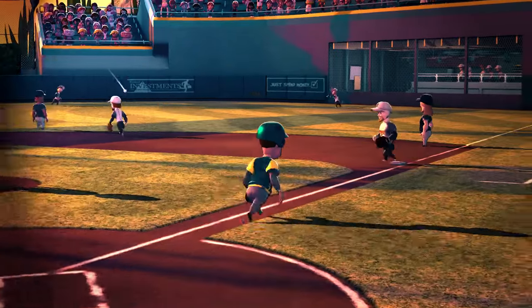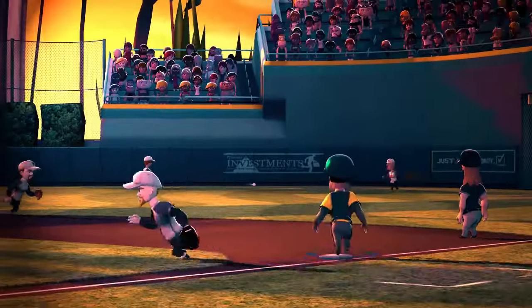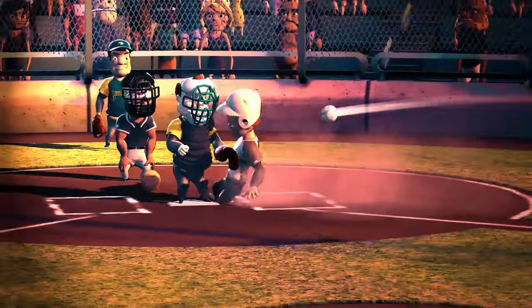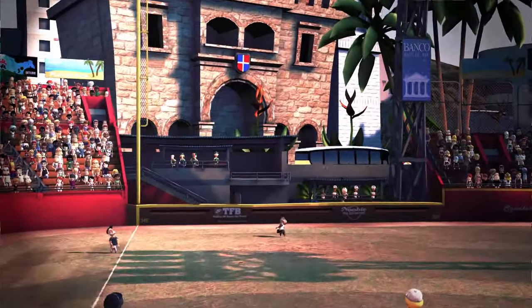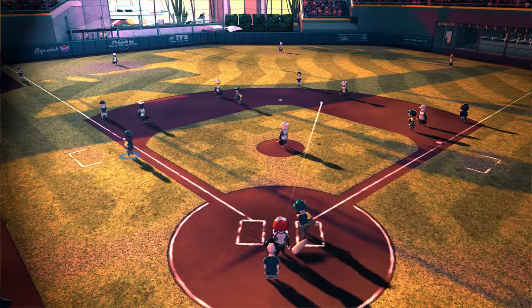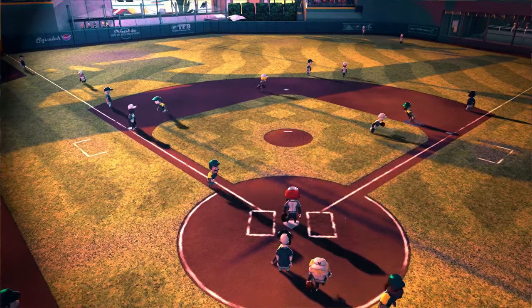When the batter hits a fair ball, they'll always start running towards first base. If the batter arrives safely at first base, it's called a single. If the batter continues beyond first and reaches second safely, it's called a double. Third is called a triple, and making it all the way home is called a home run. A fair ball hit clear of the outfield fence is automatically considered a home run. While the batter is running, any base runners on field can run to the next base, eventually trying to reach home plate without being put out. If they're successful, they score a run.